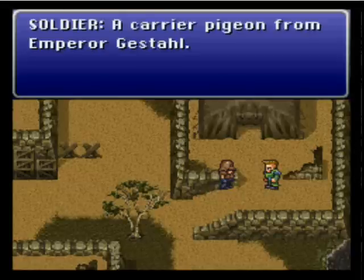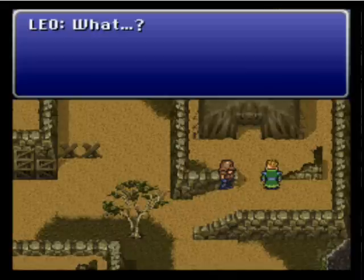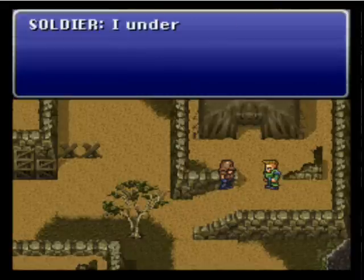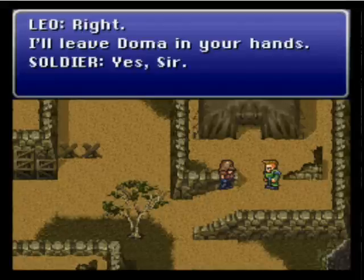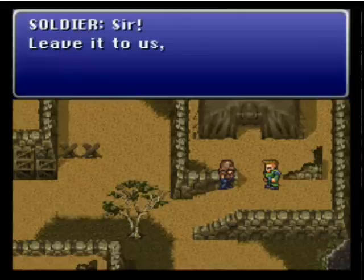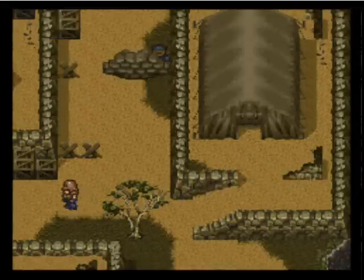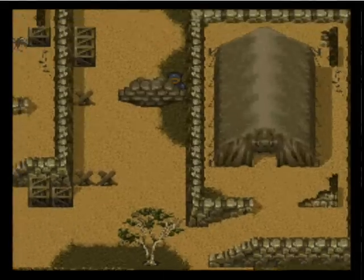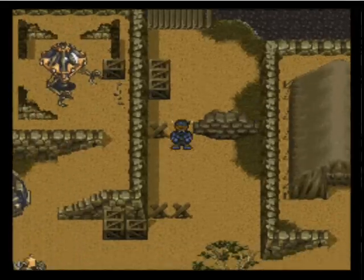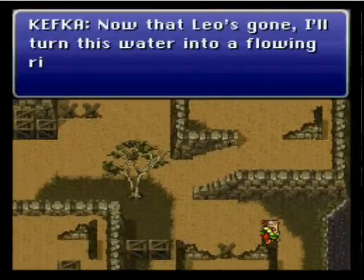It looks like Kefka's second in command for this operation, and now Leo's being called back by the Emperor. So now Kefka's in charge — it's kind of a scary thought. 'He could be my friend if he weren't my enemy.' That's another good line; it pretty much describes General Leo in a nutshell.